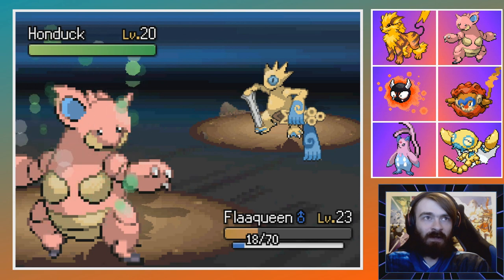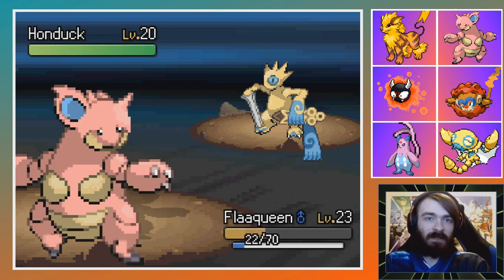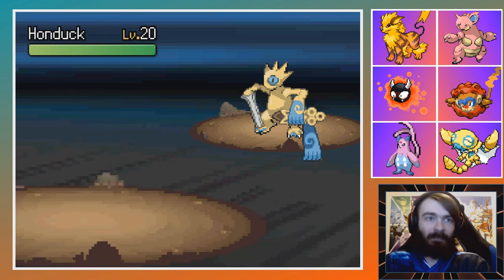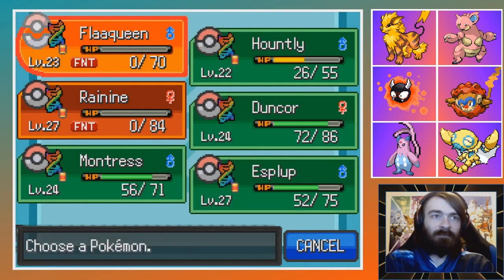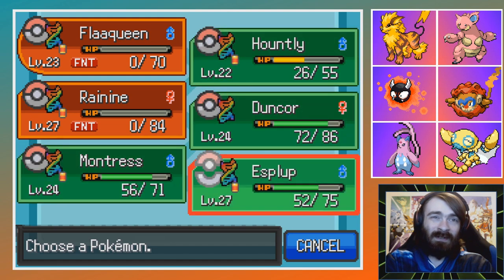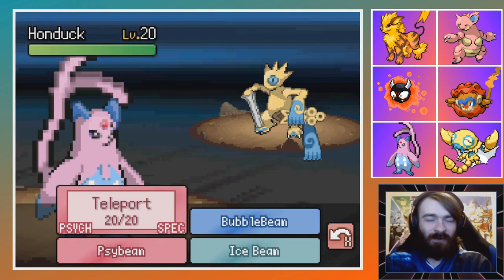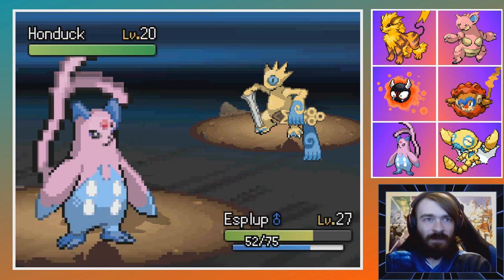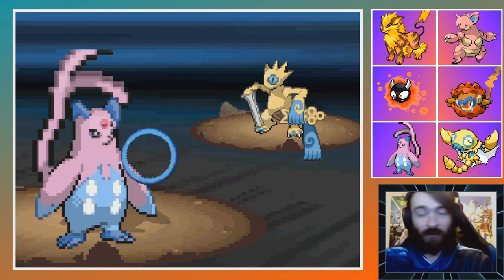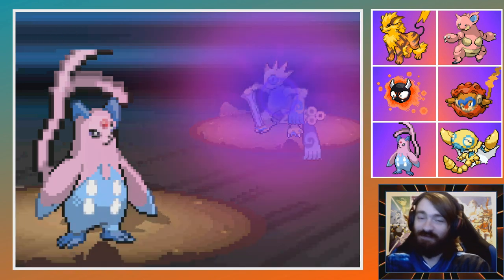Flark Queen, can you not get bopped? I know confusion sucks, but can we not get bopped? We're gonna get bopped, huh? Yep. That's awkward. We don't have a lot to deal with Steel types, do we? That's a really annoying type for us to go up against. S-plot, please carry me through the game — I appreciate it. That is an interesting looking fusion. I bet if it was fused with Aegislash, it'd have the sword and shield — oh, that could look great!